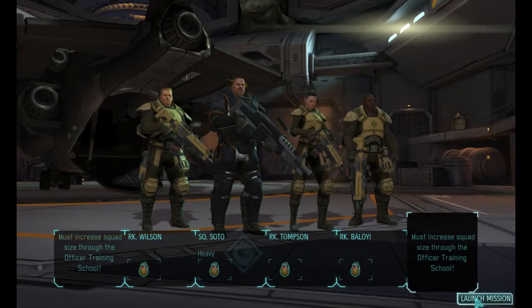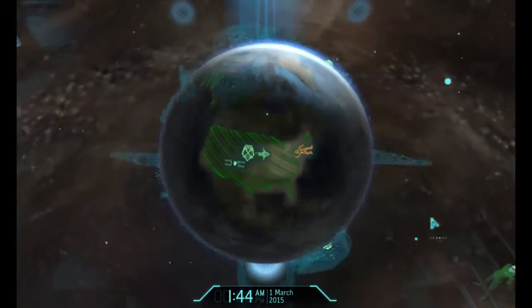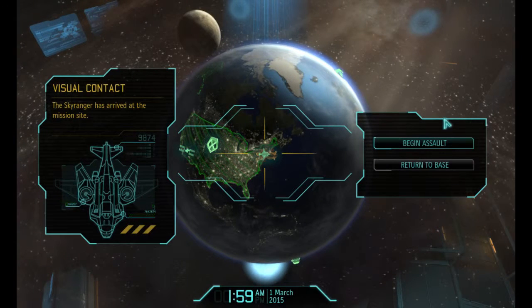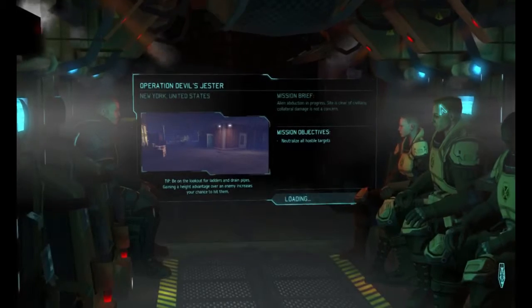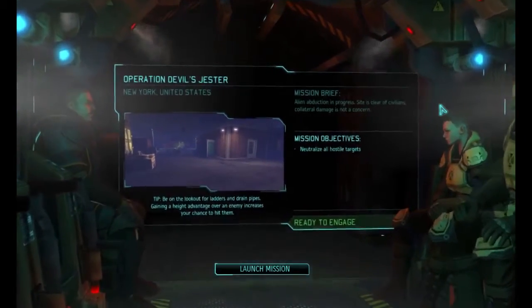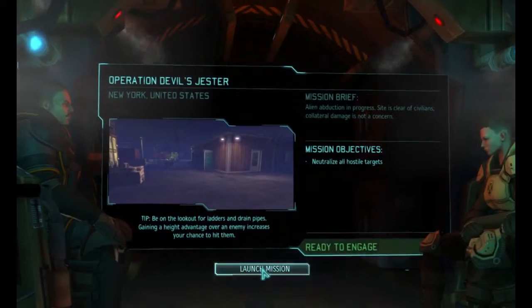So let's launch this first mission. And let's hope we don't die. We have visual on the mission site, setting down. Alien abduction in progress. Site is clear of civilians. Collateral damage is not a concern. In New York.